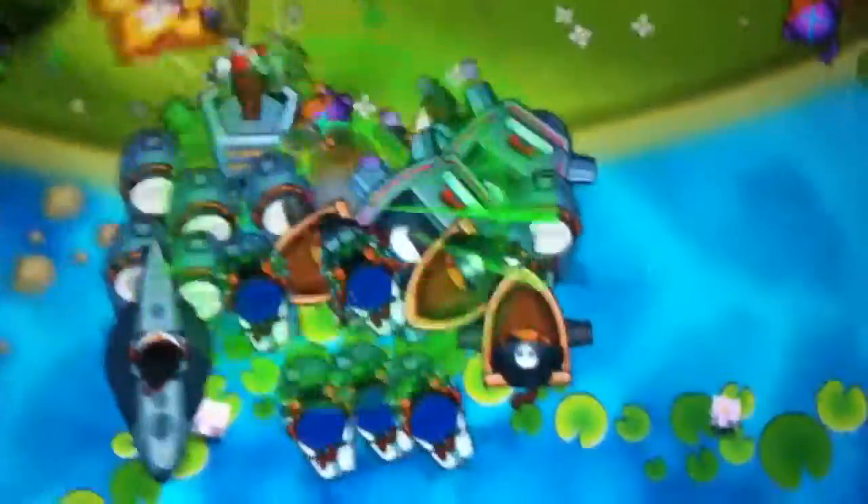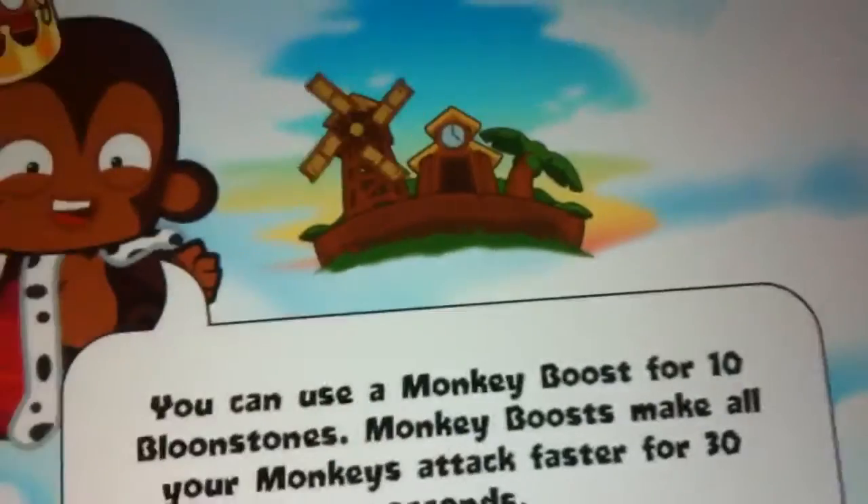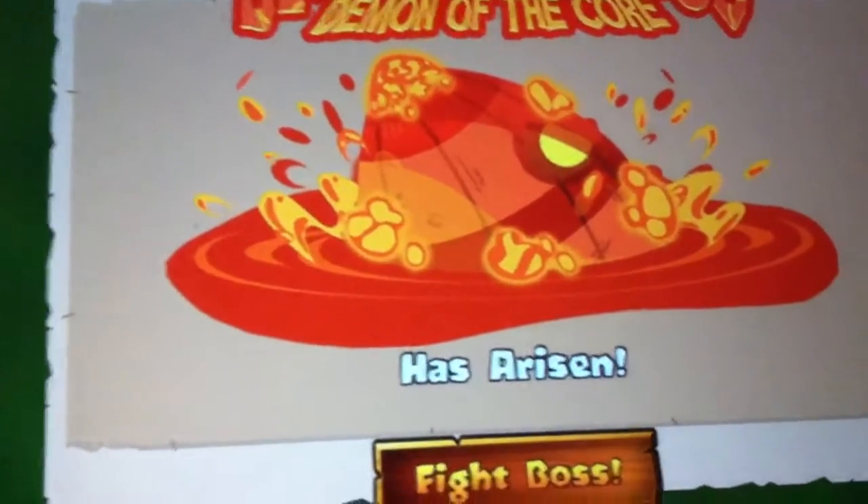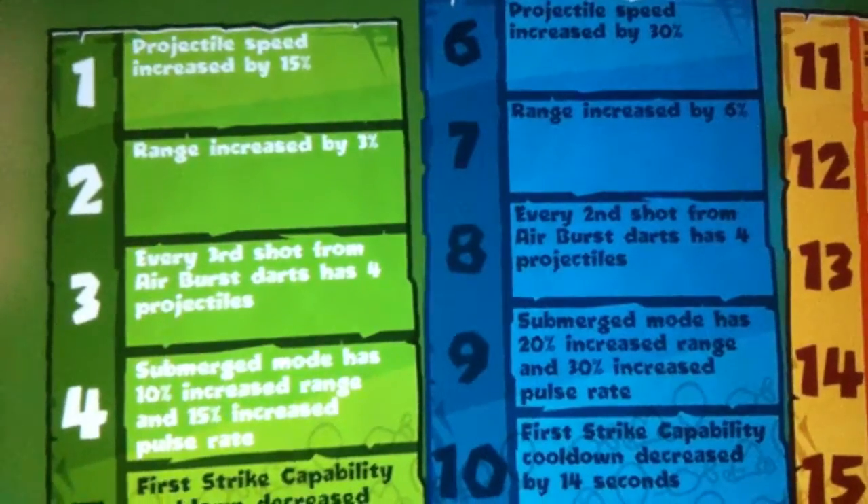If you disable the submerge mode, it just acts like a normal submarine — nothing special. But when you put the plutonium reactor in, it's like impossible. It might be because of the monkey knowledge I got. I got Monkey Tycoon rank 6, which affects all the costs of my towers. And also, I have the Monkey Tycoon upgrade where I can have cheaper upgrades by 1%. With the sub right here, I have the submerge mode thing — I don't even know, I can't even tell.